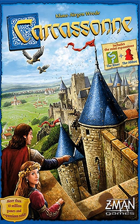The 2000 base box contains 72 terrain tiles each 45mm x 45mm x 2mm, one score table of up to 50 points, and 40 wood followers in 5 colors (8 followers of each color), with instructions on 4 sheets. The 2014 redesign contains the same items and also adds 5 abbot followers (1 in each color) and 12 tiles from the river expansion.